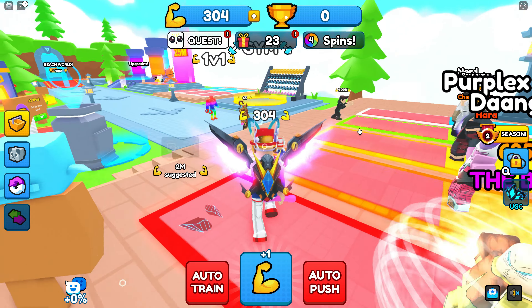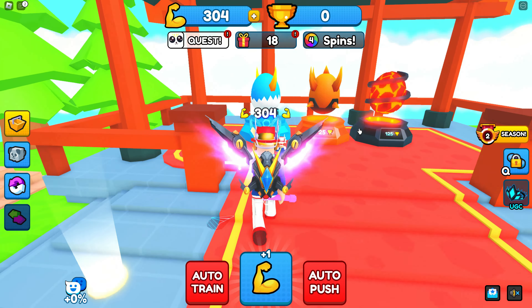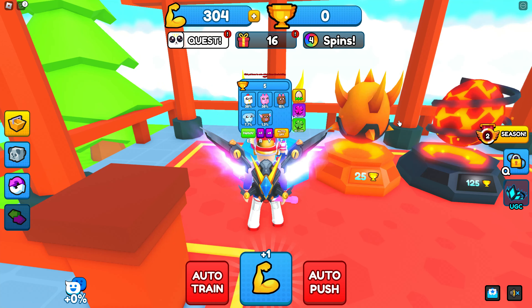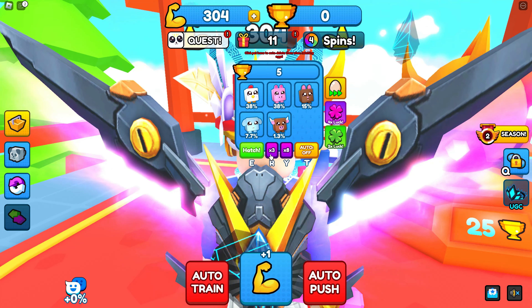So this is the first boss in World 1, Deng Sun. You have to push him 100 times in order to complete that task. As far as hatching eggs, this is the cheapest egg right here — the 5 win eggs — so you'll probably want to hatch a thousand of those, which is gonna take a really long time.